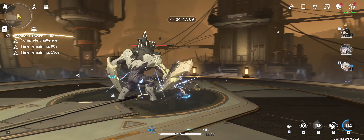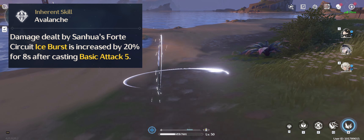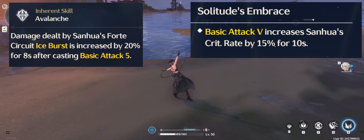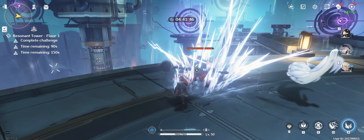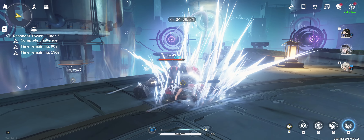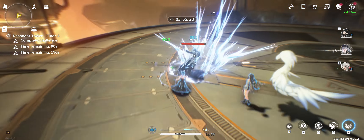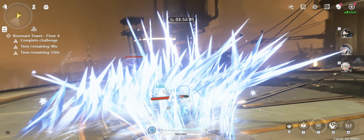Unfortunately, part of her kit remains unused with this combo, so here's an alternative. Sanhua's 5th basic attack provides a damage boost to the ice explosions, and much more importantly, a 15% crit rate buff if you get one more copy of her. Luckily, instead of having to go through the entire basic attack string, Sanhua actually picks up from her 3rd basic attack right after her intro, which makes it much easier to get these buffs. We can then continue with the combo covered earlier, and won't even need to cast a second heavy attack at the end, since we'll already be at 100 concerto after the first one.